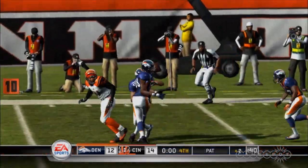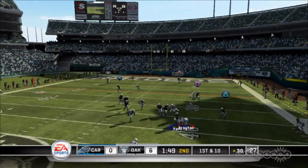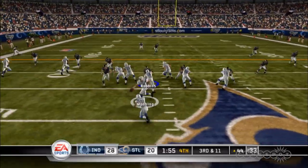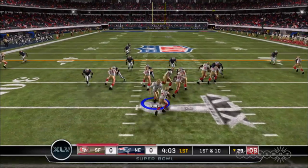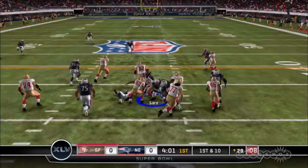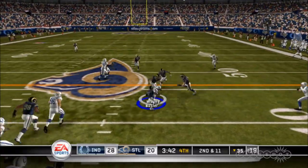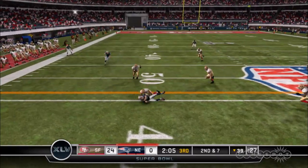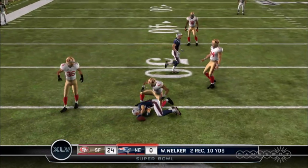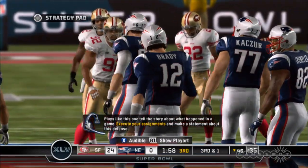Game Flow helps move things along before you snap the ball, but there are subtle improvements to the on-the-field action as well. The biggest change is to the artificial intelligence. Run blocking in particular has been improved from last year, allowing you to predict where your blocks are going to come from much easier, which in turn makes running the ball much more satisfying. On the defensive side, cornerbacks no longer get repeatedly fooled by slant routes. You have to mix up your passing attack if you want any success at the higher difficulty level, which forces you to put thought into your offensive strategy rather than just running a few money plays over and over again.